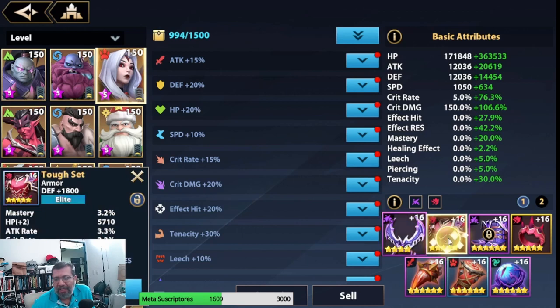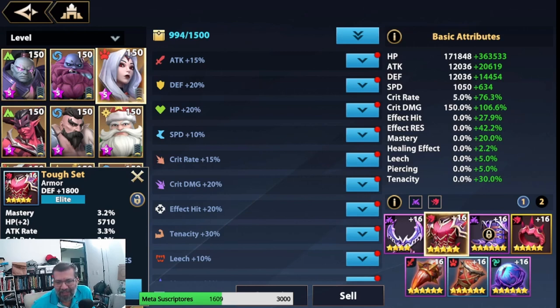For gear, we need Crit Rate and Crit Damage. I put a set that gives Crit Rate and Crit Damage. I also equipped the tenacity set because she's used heavily in arena. The effect resistance isn't too important since she's immune to control effects when shielded, which is almost always. But the tenacity set is valuable because it reduces the crit damage enemies deal to her, increasing her survivability. Among the health sets available, this one provides the most value overall.